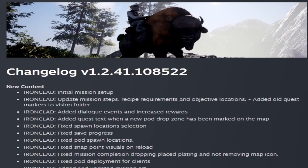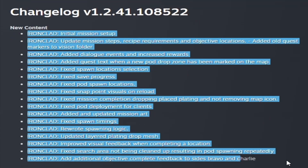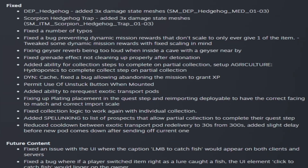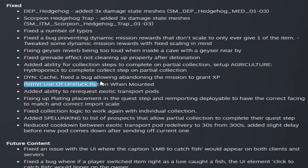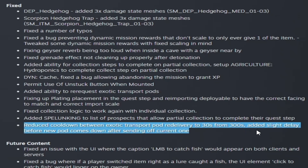We also got the changelog this week. For new content, the only addition this week was the Ironclad mission. In the fixes section: there appear to be some damage increases to the hedgehog and scorpion hedgehog; they've permitted use of the unstuck button when mounted; and you can now re-request exotic transport pods every 30 seconds, down from 300 seconds, with a slight delay before the new pod comes down after sending off the current one.